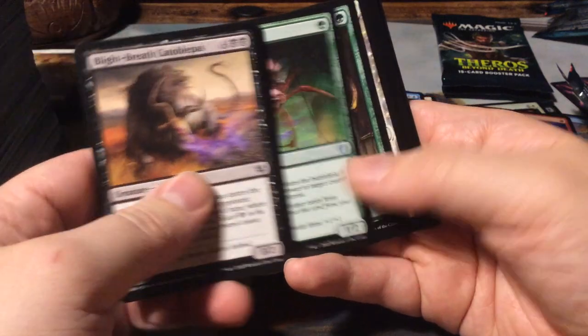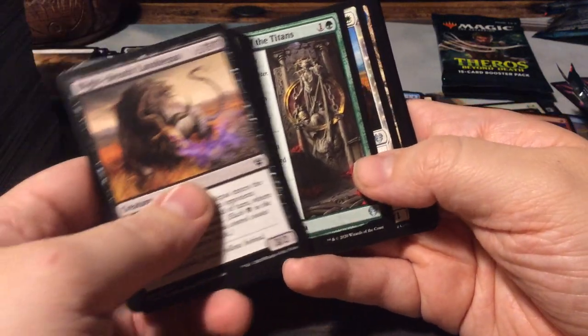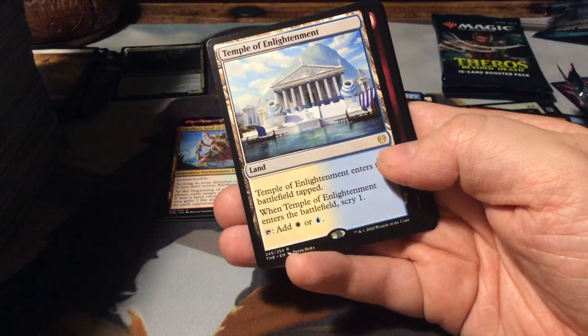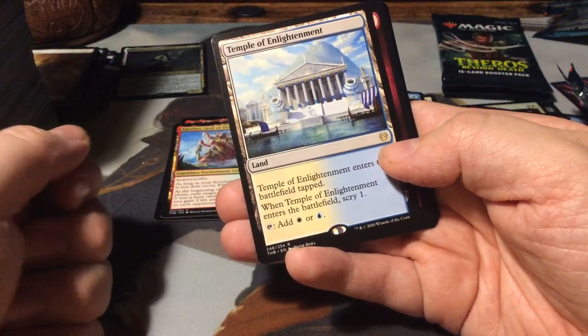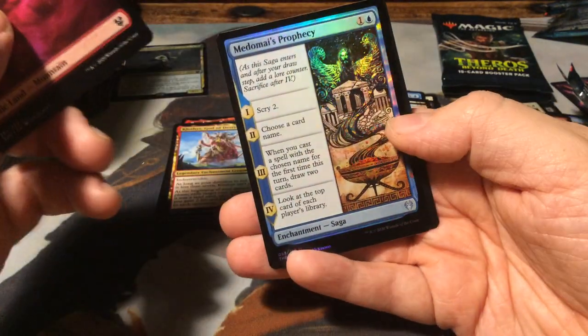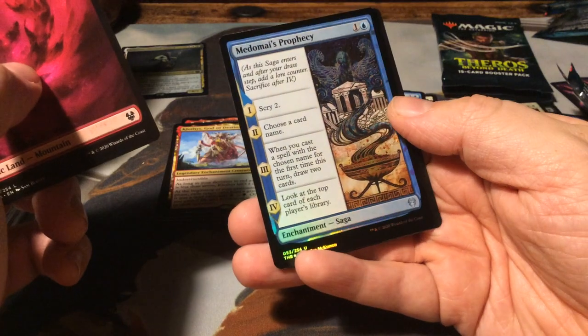Chainweb Arachnir. With the Binding of the Titans. Acolyte of Life's Bounty. And another temple - the Temple of Enlightenment, the blue and white version. Another mountain. And Medomai's Prophecy - foil!